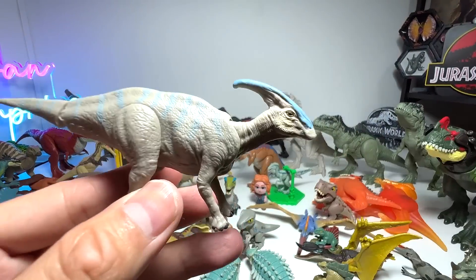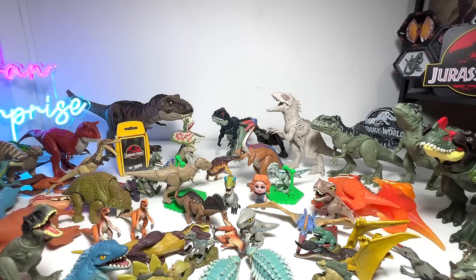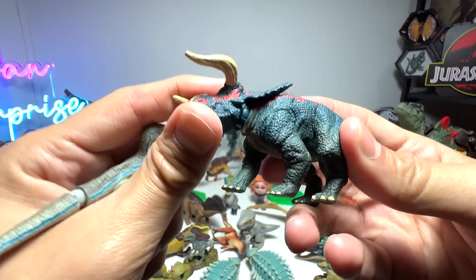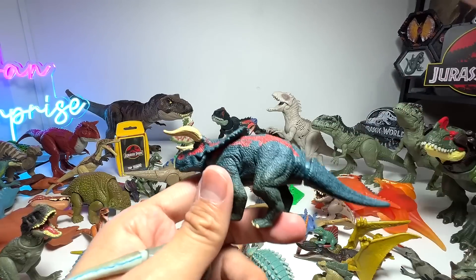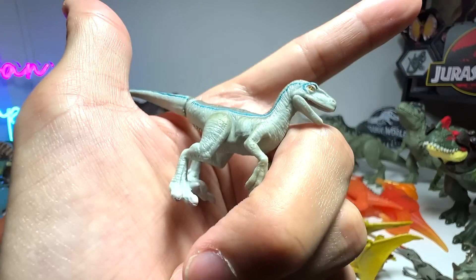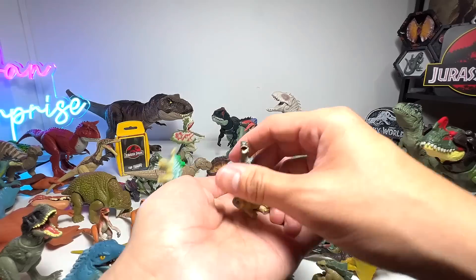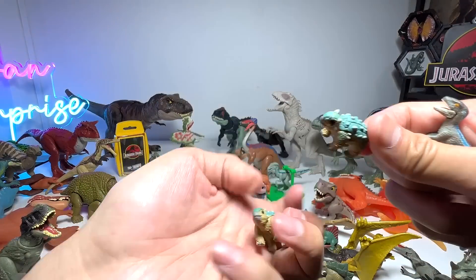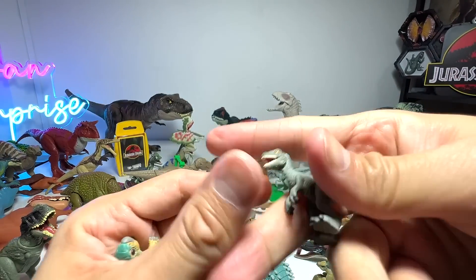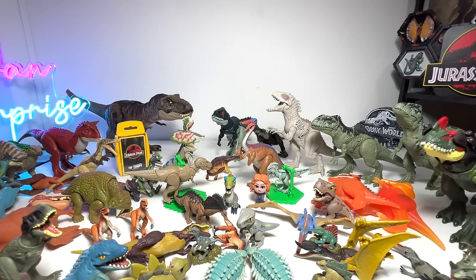We also have a Parasaurolophus right here. Therizinosaurus. There are so many — I think we have at least 50 different Takara Tomy dinosaurs. Natsudoceratops — do you guys remember Natsudoceratops? It was present in Jurassic World Dominion. This is Beta — not Baby Blue, it's Beta. We have two cute little Bumpies right here — they are like the most adorable ones. And this is Baby Blue.